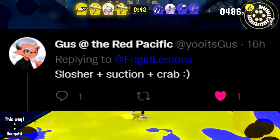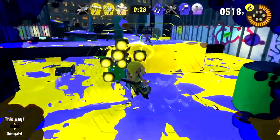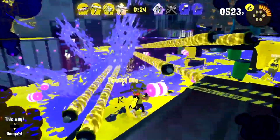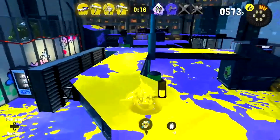One community suggestion is Slosher with Suction Bomb and Crab Tank. That sounds really good. The Splatoon 2 Slosher had Suction Bomb, and one variant had Baller. Crab Tank is kind of like a Baller but with guns, so that pairing makes a lot of sense.